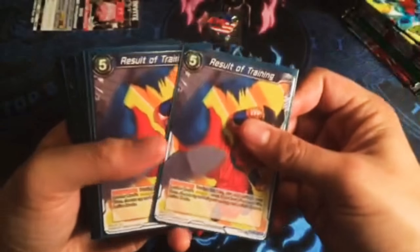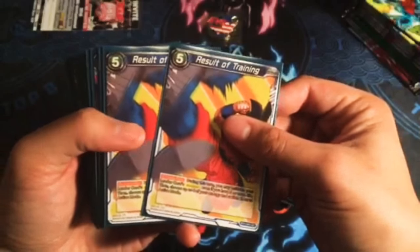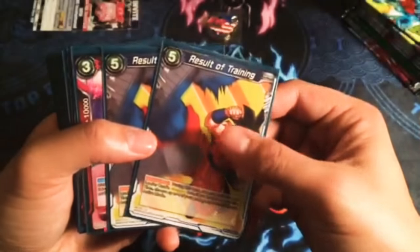2 Results of Training — with Trunks we're able to draw a whole bunch of cards and usually we'll see Results of Training. When we have it in our first hand we just want to keep it because we can't combo with it later in the game, so it's still really nice against the stall deck.